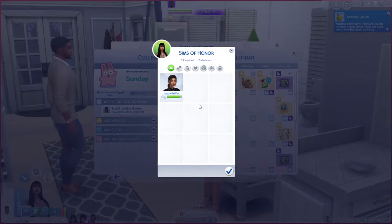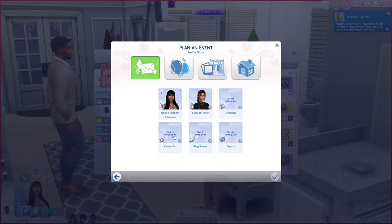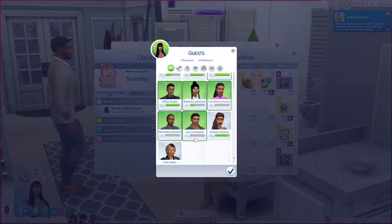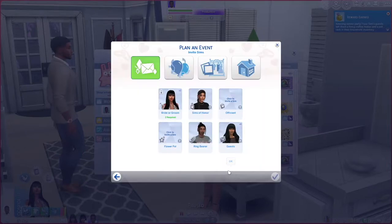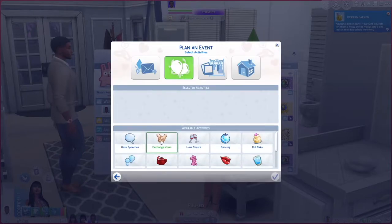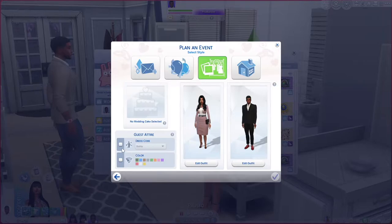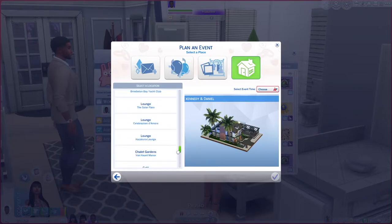The maid of honor Jada said yes, and ring bearer Derek said yes. For guests they're selecting their parents, all of Daniel's people, Chelsea, and Luke. The wedding goals include exchanging vows, a toast, dancing, walking down the aisle, and throwing rice — no cake cutting because it literally never works. A polish color is picked and the wedding is set.